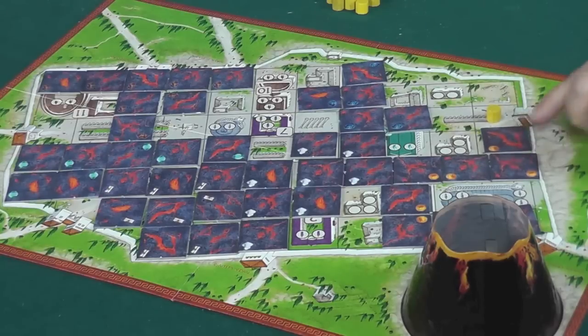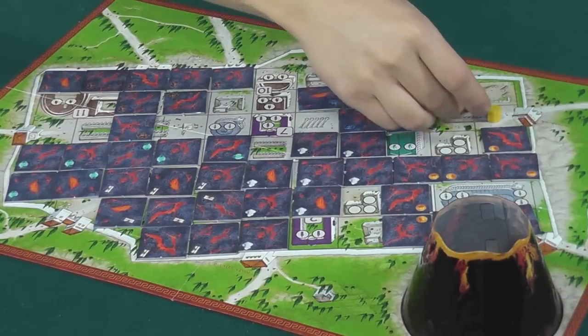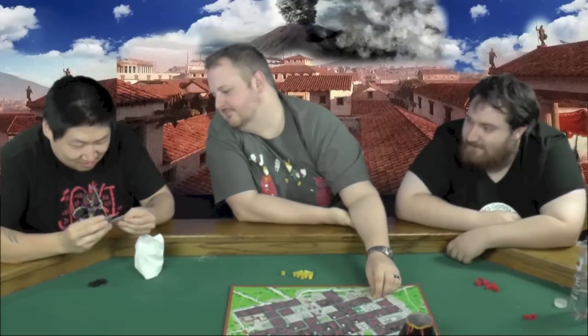A coin tile is drawn, prompting excitement. Checking the bag reveals no more coins remain. The remaining tiles are pillar, mask, and scroll. One player notes they had eleven tokens and another had eight, with a lot of losses recorded as the game concludes.